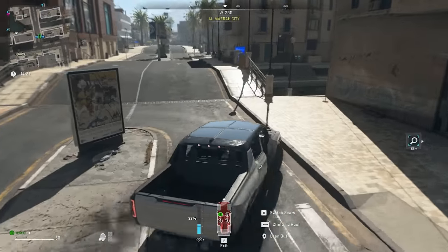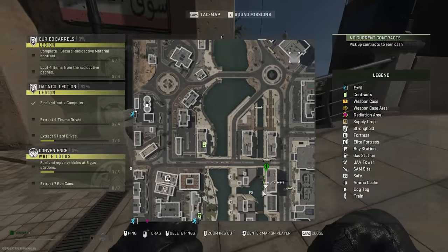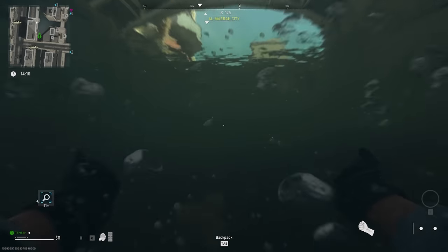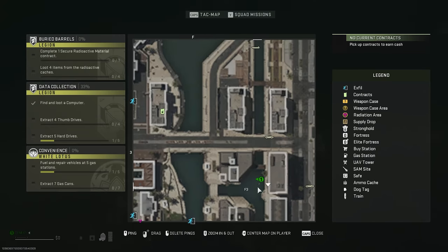For the Algae Cover Toolbox key, head to this bridge in F3 — you'll actually find it in the river. If you jump down right about here and swim along a little bit, there's the toolbox. It's the exact spot on the map shown here.